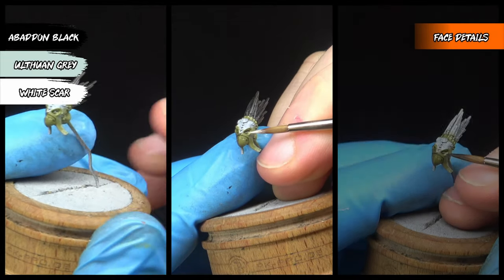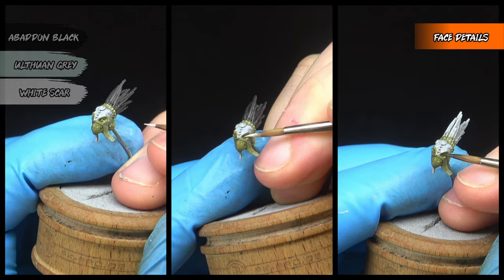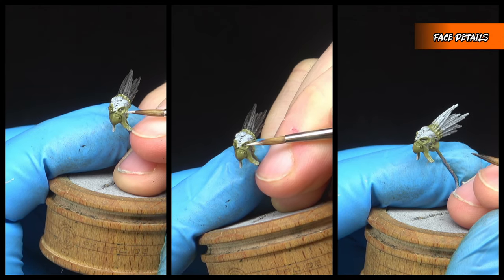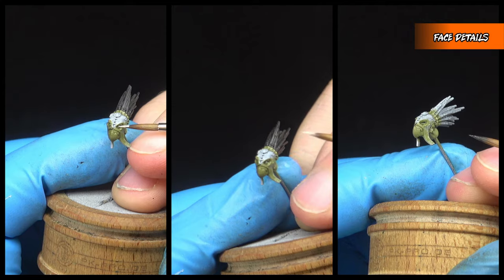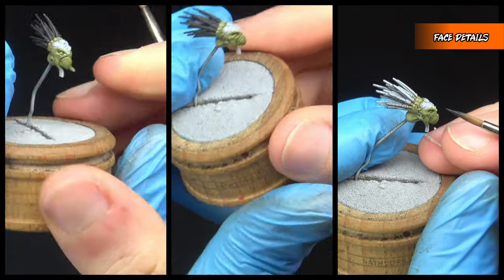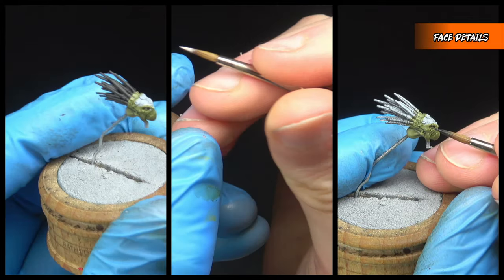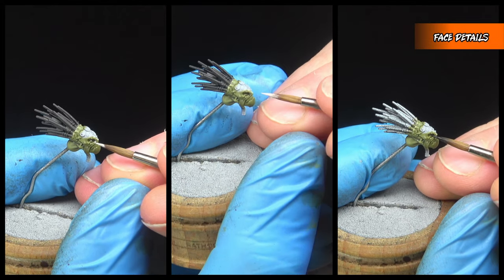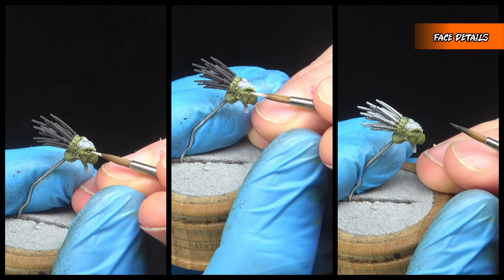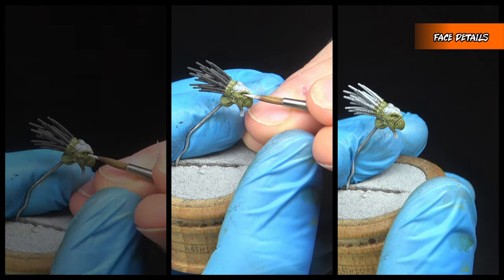We're moving back to the face now, a lot of which will actually already be painted because of the skin section we did earlier. Eyes are quite fiddly to record, so I apologise for the shaky footage, but they're actually quite simple. I started out by blacking the entire eye with black, then layered up with Ulthuan Grey, and finished with a dot of White Scar towards the centre.